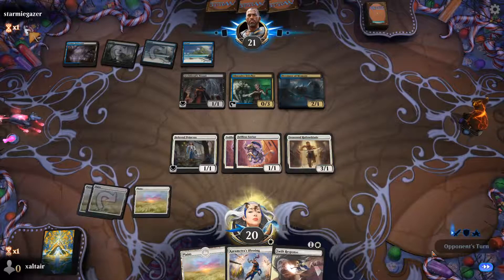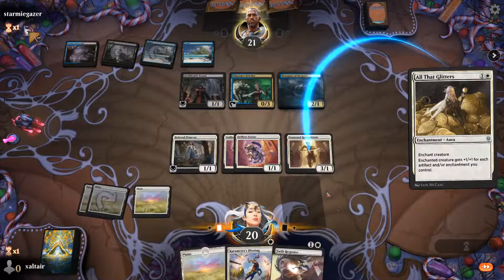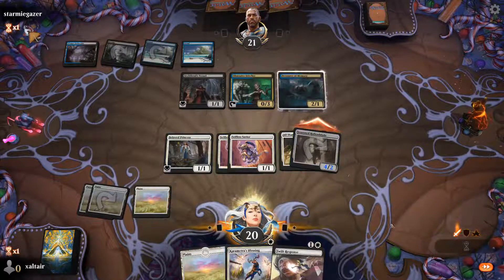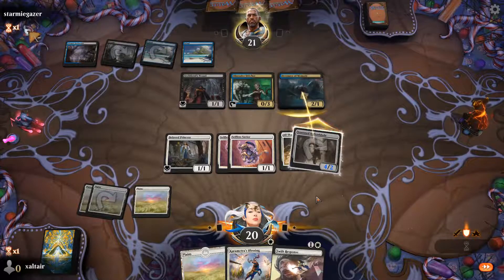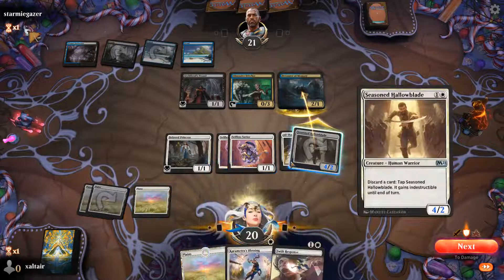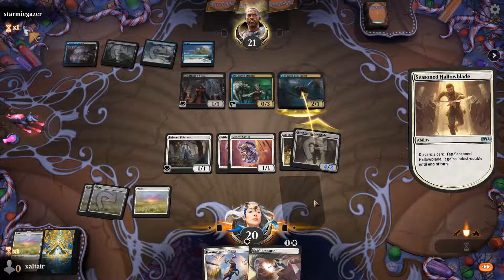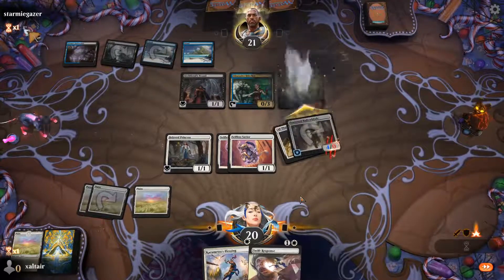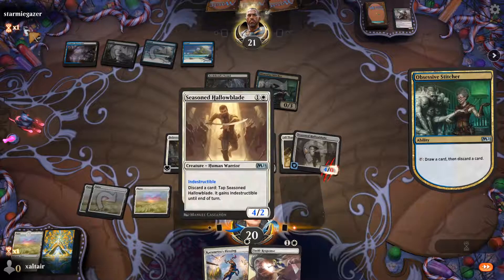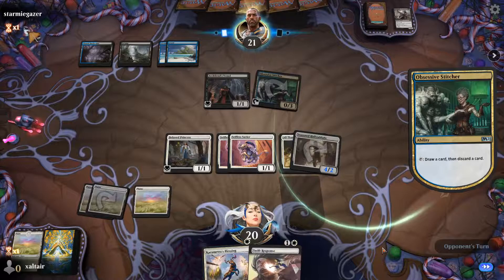We're going to have to start attacking with the Hollow Blade. We have to make it indestructible. We're also keeping these guys back to save it. We don't really need more lands — we can draw more lands. They're going all in on the reanimating strategy.